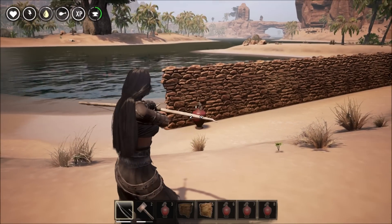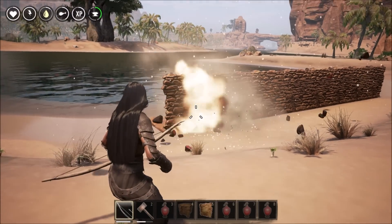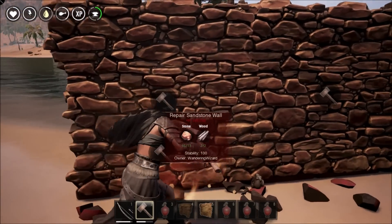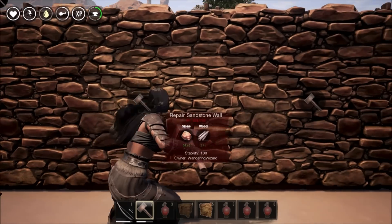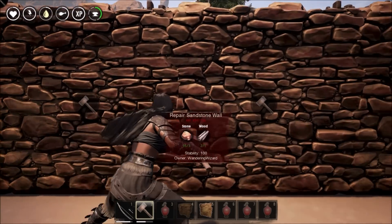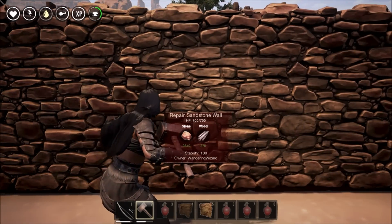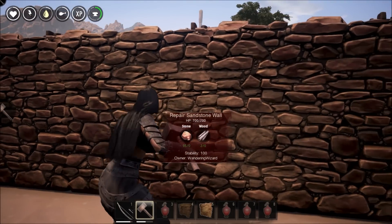In my test, the wall the explosive was directly in front of was damaged, as well as the next five walls — though the last three of those took only one hundred or two hundred damage. In the vertical splash damage test, the wall directly above the targeted wall took almost full damage, but the third floor wall took no damage at all.